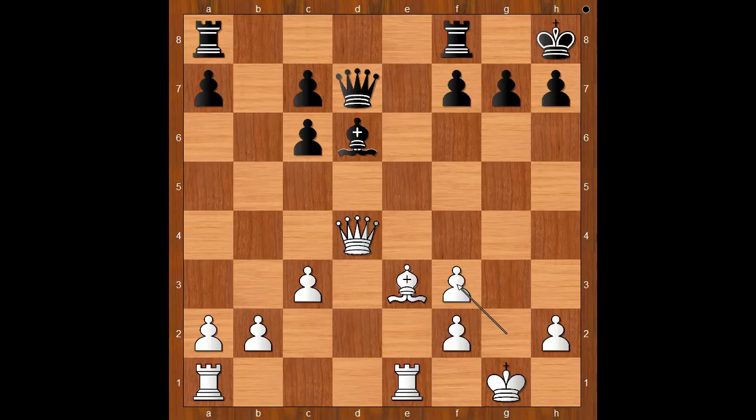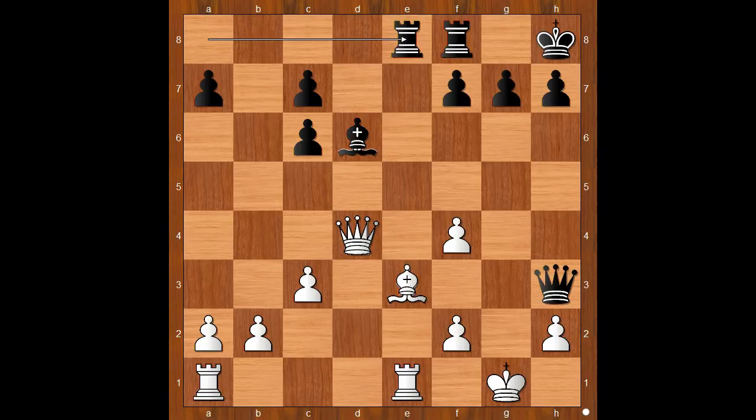Black to move — how would you continue? Rubinstein played queen to h3 and Spencer got nervous: f4. Rook from a to e8 — white to move. Spencer was worried that if he played bishop to d2, black can play queen to g4 check. So in this position he played queen to d1, preventing queen to g4 check. But then Rubinstein played rook to e6.